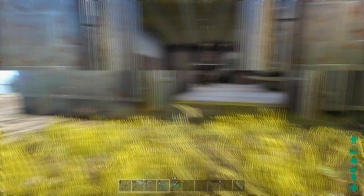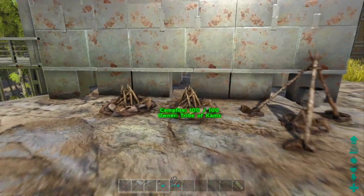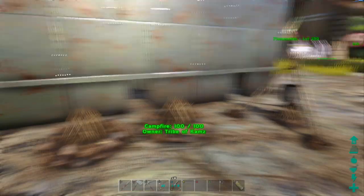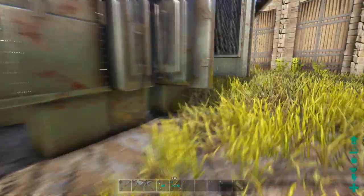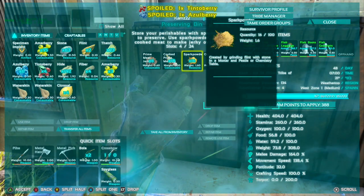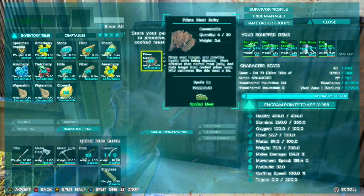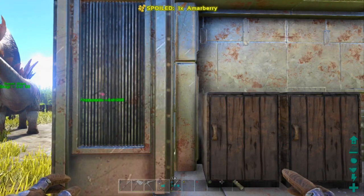To get the jerky, there are two types: cooked meat jerky and prime meat jerky. You cook normal meat or prime meat on a campfire — or if you're more advanced, an industrial grill. Then this is what you need the preserving bins for: stick the cooked meat or prime meat in with some oil and spark powder, and you'll end up with jerky.